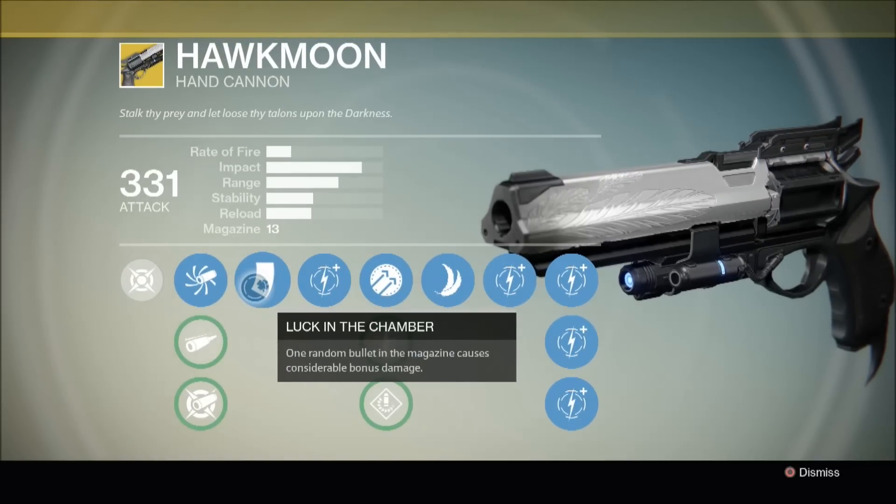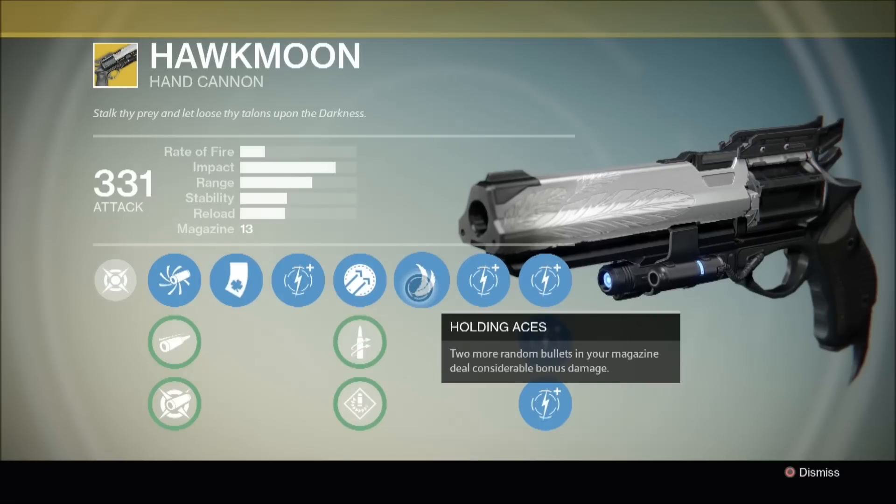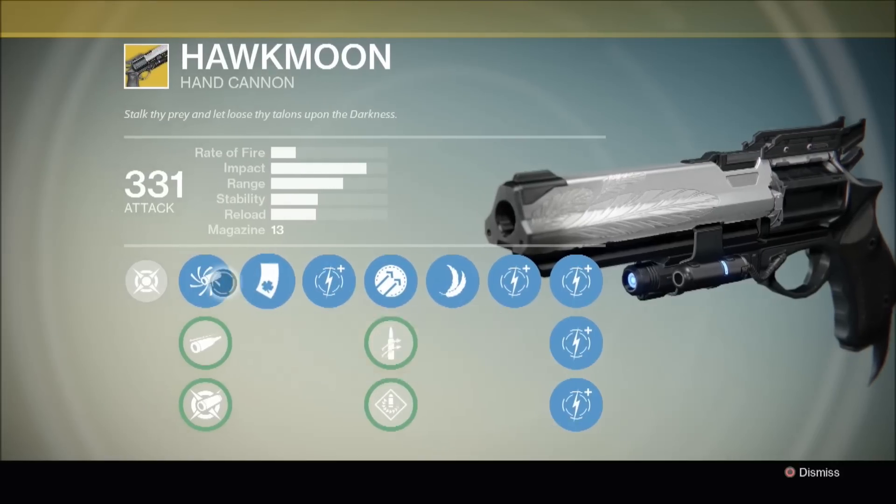We also have Holding Aces — two more random bullets in your magazine deal considerable bonus damage. That's a total of three random bullets in your magazine that deal considerable bonus damage, and that's what makes this such a formidable weapon. It's possible to take someone out with two headshots.